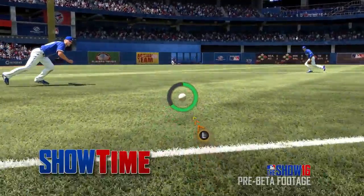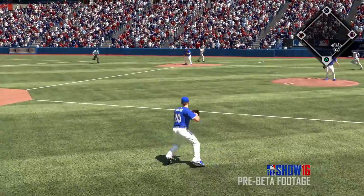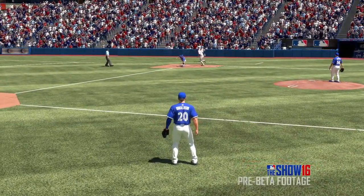In MLB The Show 16, you'll experience baseball's most epic moments with this new feature we call Showtime. Showtime slows down critical moments like dive plays, hot corner reactions, steal attempts, and pressure batting moments to give the user more precise control. This only takes place in Road to the Show and Play a Lot, and it's a completely optional feature, so you don't have to use it if you don't want to.